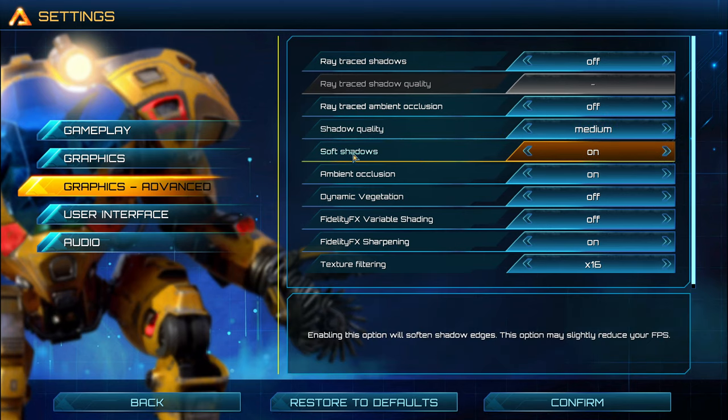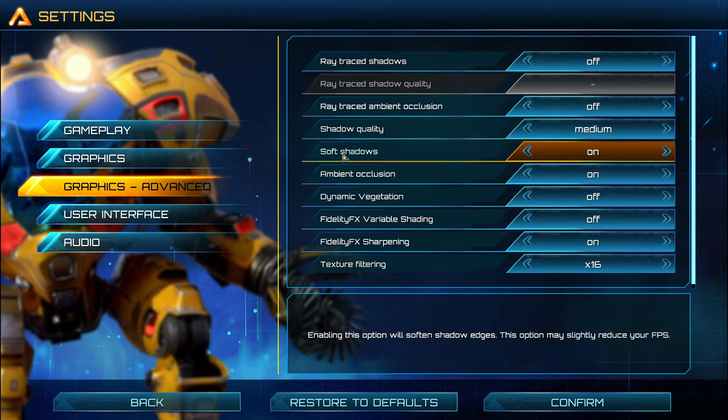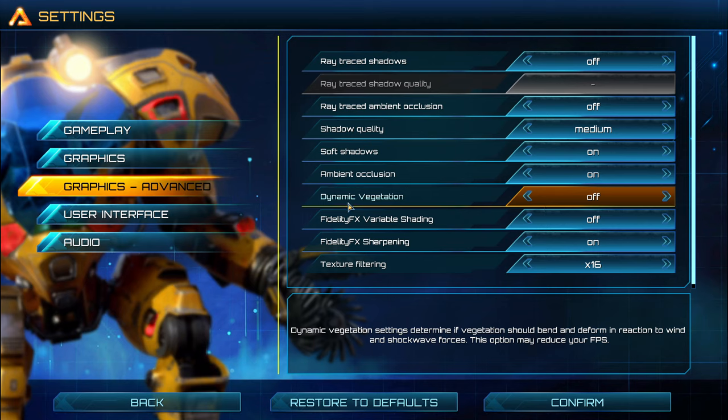After that, soft shadows — it really depends on where you are in your optimization right now. Do you need 60 FPS? Do you need more? You can expect a 2% boost in your FPS if you put this one at off. Ambient occlusion — you can expect a 4% boost in your FPS if you remove it, but your game will look flat. So again, it really depends. Are you struggling to get 60? If yes, put soft shadows and ambient occlusion at off. Dynamic vegetation — I really recommend to put this one at off. You can expect a nice 5% boost, and it's not too bad for your image quality. So definitely go with off.